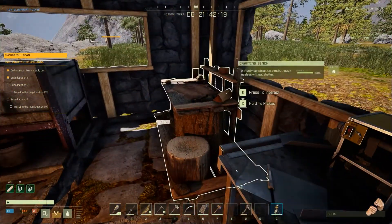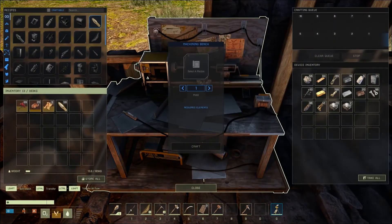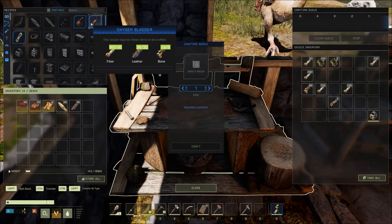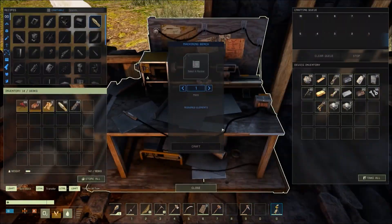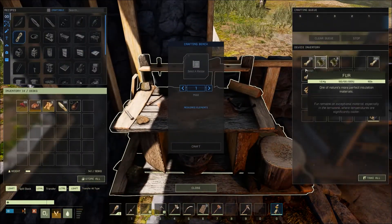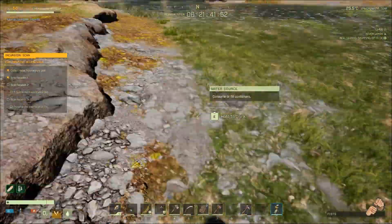I'm going to go ahead and make myself a leather water skin. I need some 12 leather, I think I've got some leather over here. Let's go make a water skin. He's yelling at me. Now I'm having this desire to do a farm thing going on here.